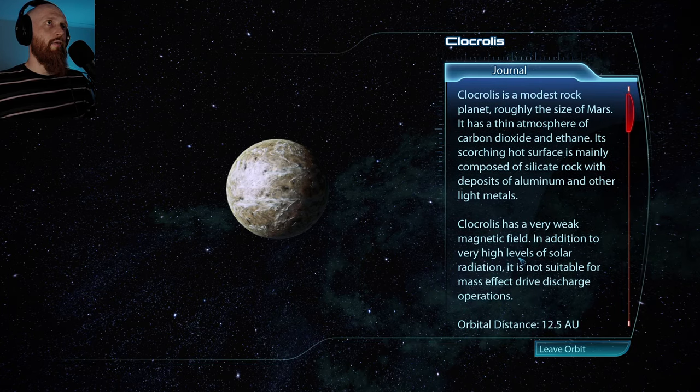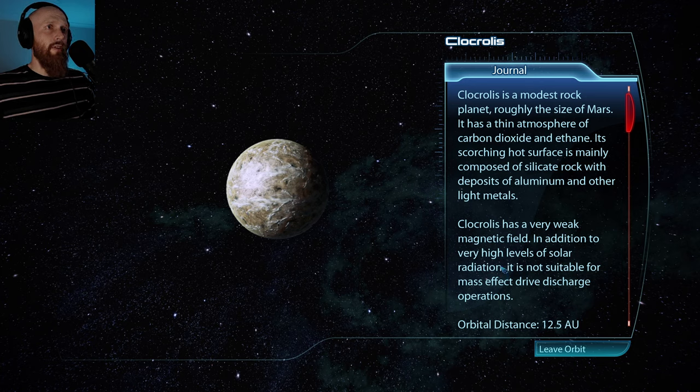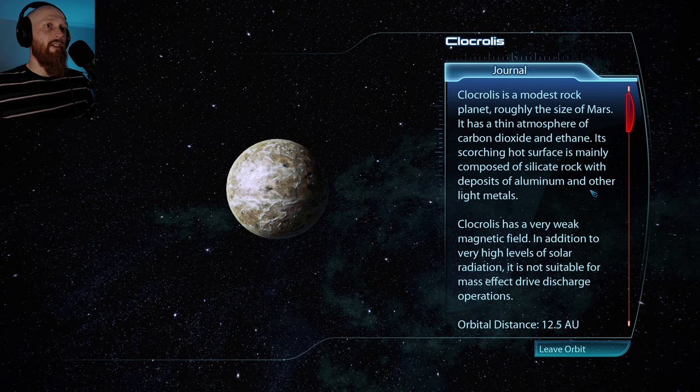Maidlap - it's a terrestrial planet with a light atmosphere of carbon dioxide and hydrogen sulfide. The surface is hot and mainly composed of magnesia with deposits of sulfur. Over a dozen volcanoes are currently erupting across its surface. Very hot then. Clochrolis is a modest rock planet roughly the size of Mars. It has a thin atmosphere of carbon dioxide and ethane.